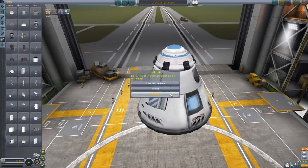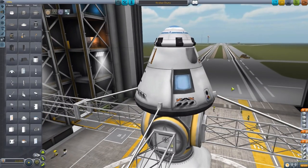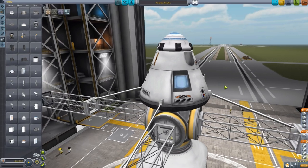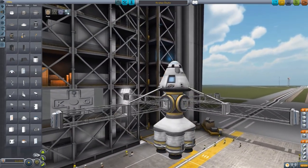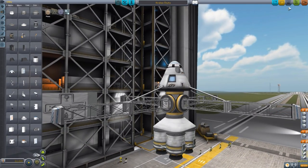Let's just load up a little ship that I made earlier to show these things off. There we go, the Kraken Chute. I really should have named this ship 'Release the Kraken' — that would have been a perfect name. Just a quick little build. The Radial Chutes are a bit smaller in size, so I decided to put them out on these girders so that they don't get dwarfed by the main parachute. We've got some nice little SRBs to get us a little bit of height, so let us go and launch it and marvel at the gloriousness that is the Kraken-themed parachutes.